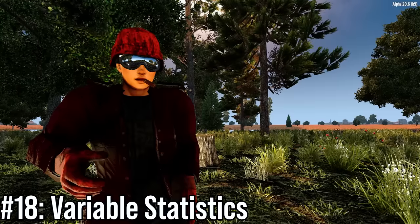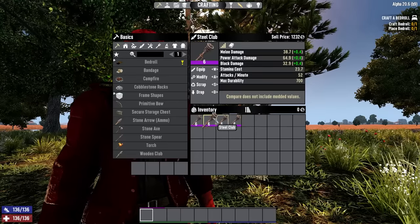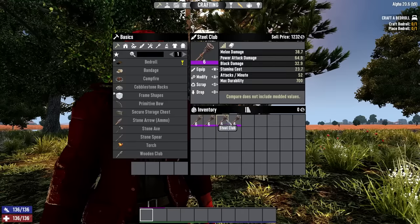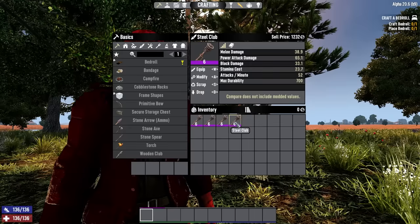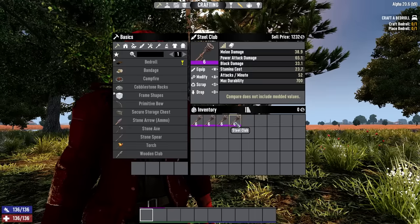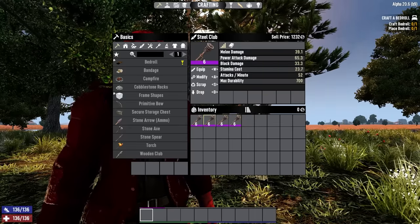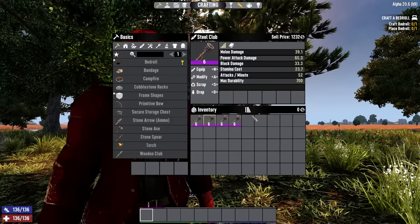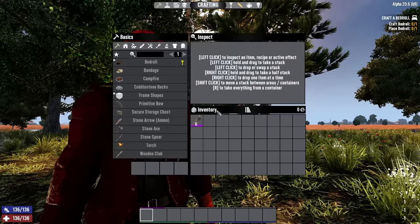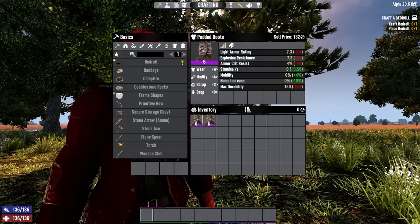Number 18: not all items are created equally. Just because you have two level 6 steel clubs does not mean they are the same. There's a mechanic in this game called variable statistics, and it means that more advanced items can actually be up to 15% worse or up to 15% better than the base stat of the weapon. Be sure to compare weapons and armor if you find a duplicate before throwing it away. In general though, this does not apply to primitive stuff like stone tools, pipe weapons, and padded armor.